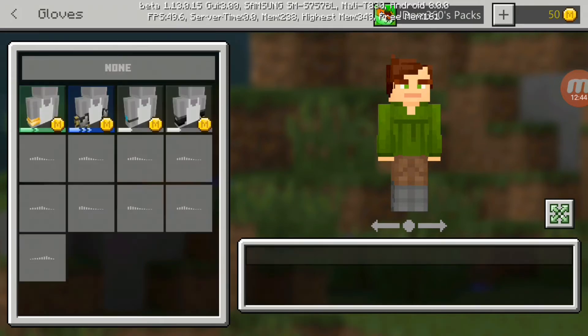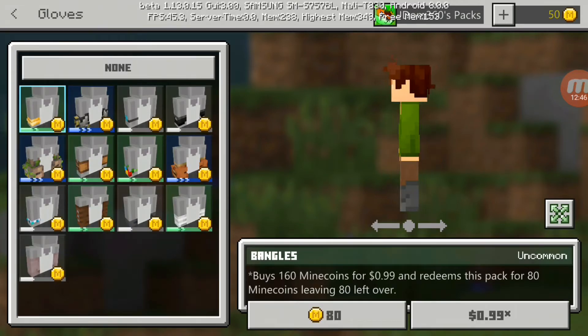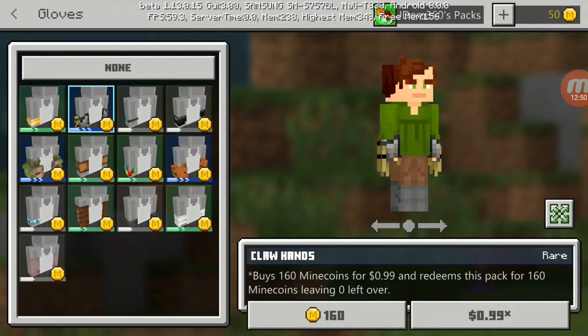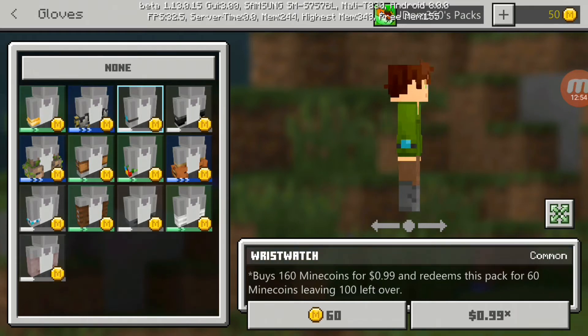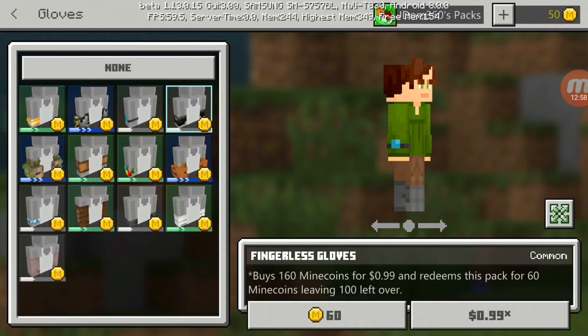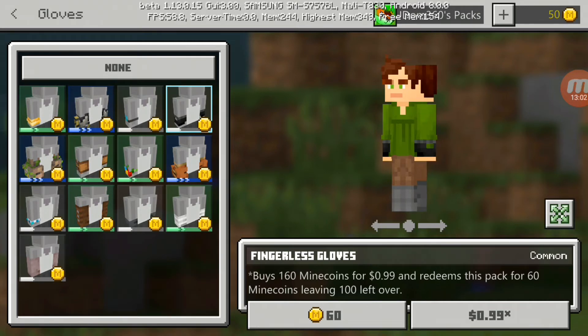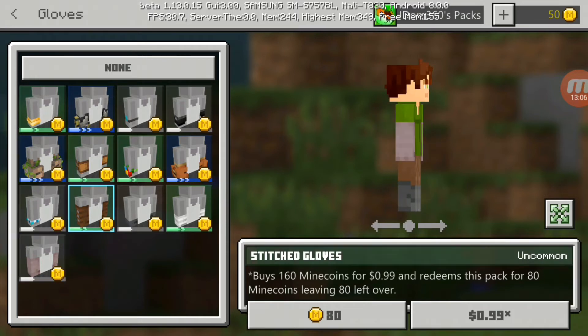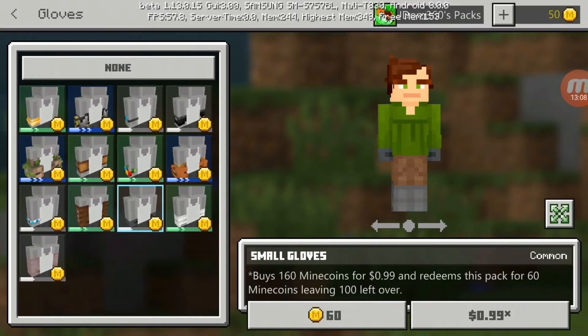Next are the gloves, which actually look pretty decent and cool. There are claw hands, a little watch wrist which is pretty cheap, fingerless gloves which I like, little bracelets, and gauntlets. I wish some of these were free — they actually look pretty cool.